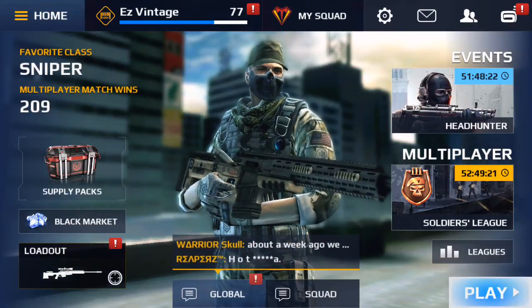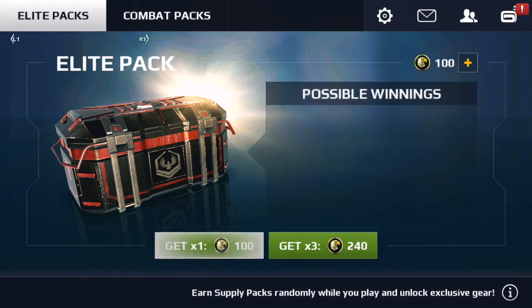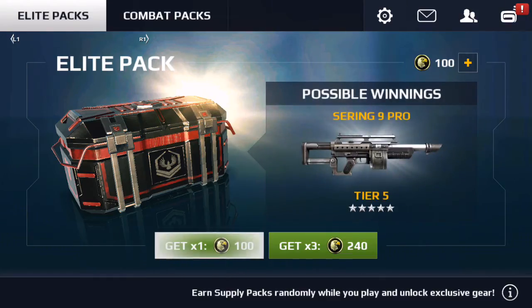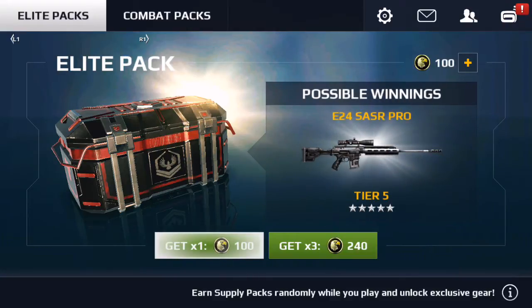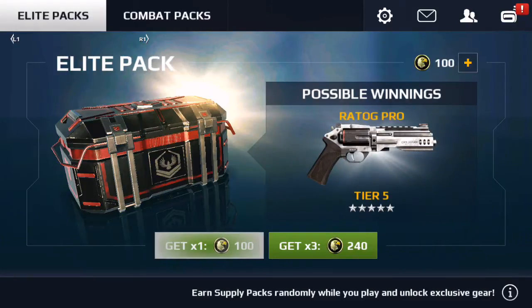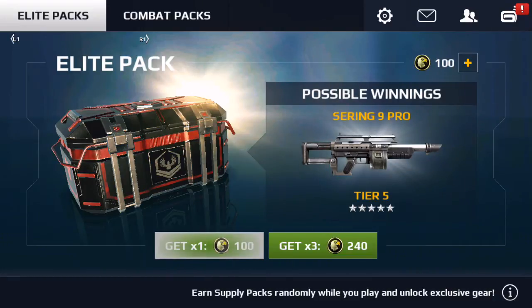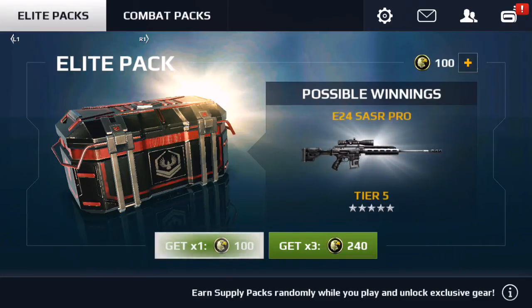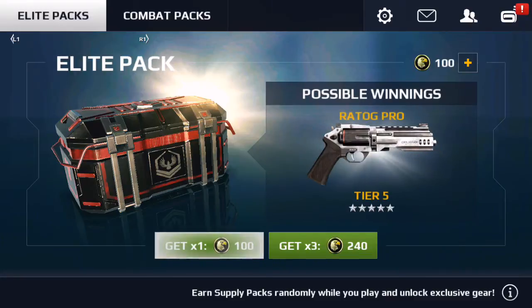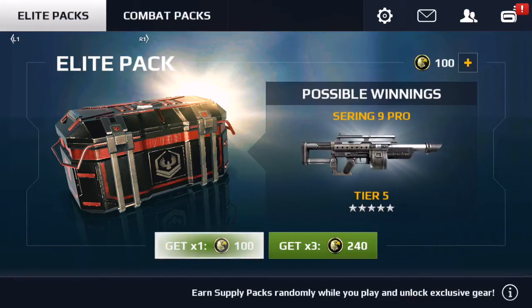Hello there guys, welcome back to another MC5 video. Today we're gonna be opening a leap pack, so I'm gonna check out what I get. I got 100 eagle points — or whatever they're called, they look like eagles so I'm calling them eagle points. Let's get straight to it. I'm gonna do a bit of gameplay to show you what it looks like after. I already got the rest sniper, so hopefully it's something good. I hope I don't get the rocket launcher because I don't use that. Let's go.